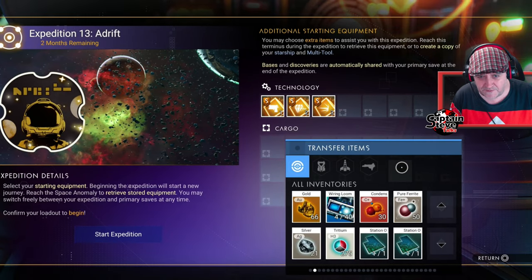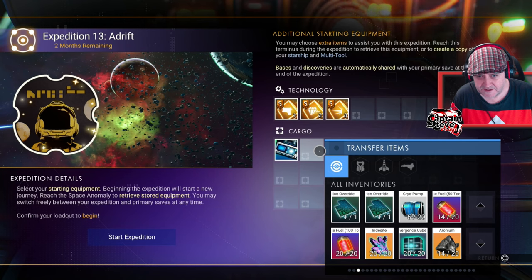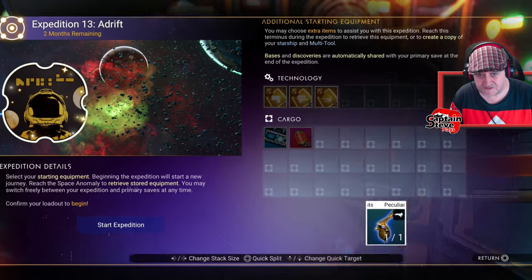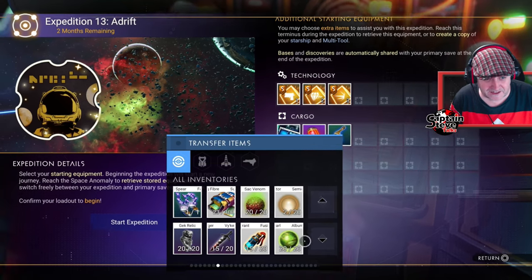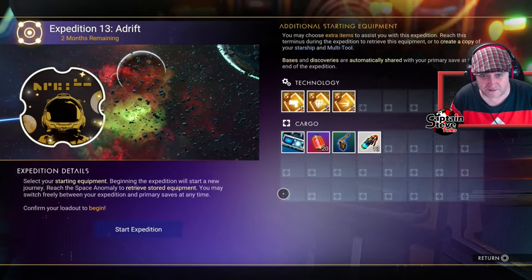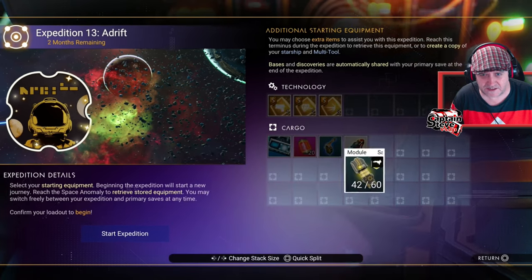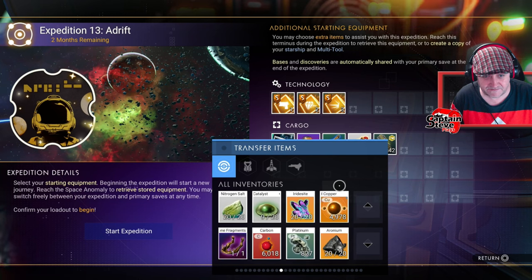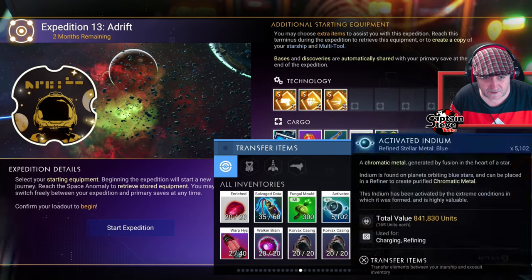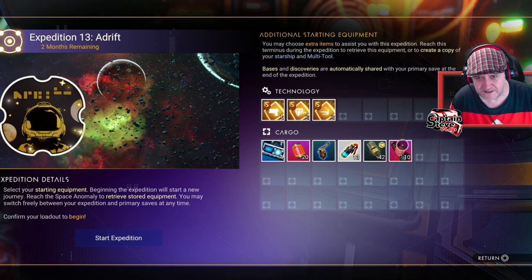I'll take in a few things to sell — I've taken a couple of wiring looms, saves me a bit of cash. I'll take in a load of frigate fuel just in case we get a frigate fleet inside this expedition. I can sell that fusion accelerant — that's worth a lot of units. I might take in some frigate modules in case I can upgrade a freighter inside this. I've got six warp cells, a stack of ten tech.